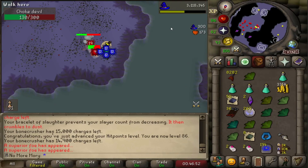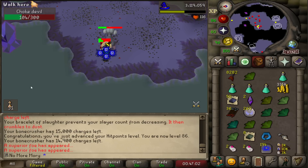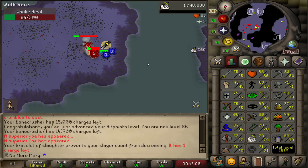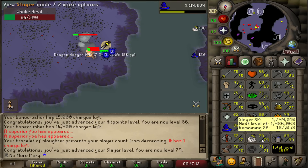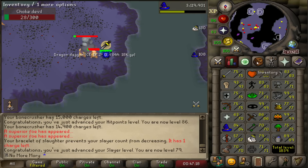Hello and welcome back to the Old School Iron Man series. Today we are continuing the Slayer grind. We're on our Dust Devil task, the task we left off Slayer last time. In just a couple more casts of Ice Blitz, we're going to get up to 79 Slayer. That's 6 levels to go until we have the ability to get an Abyssal Whip.